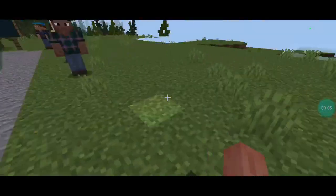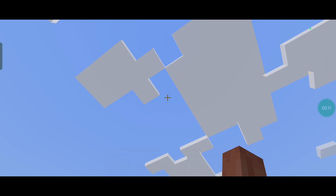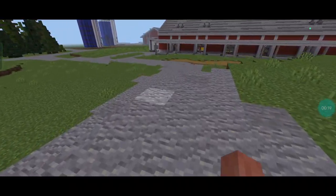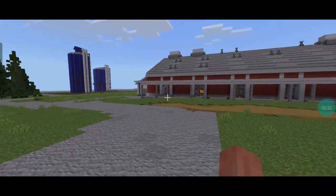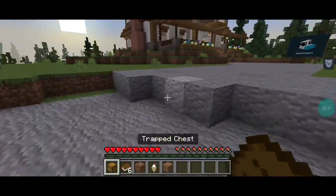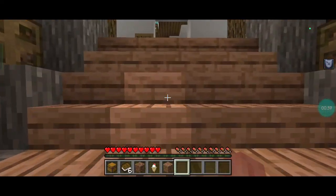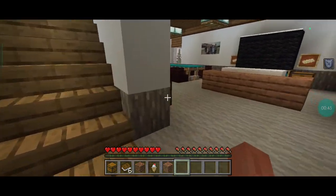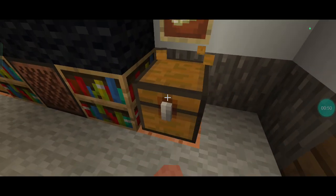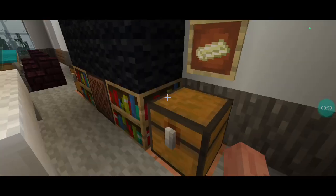Hi guys, so today we're playing Minecraft. Here's the farm — I just got this from my market, it's for free. Let's explore the world, let's explore the house first. I forgot — I got an ice cream from a chest, and there's butter in here. Let's charge.